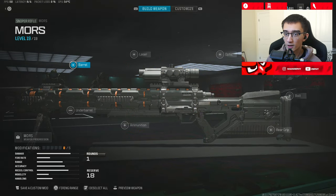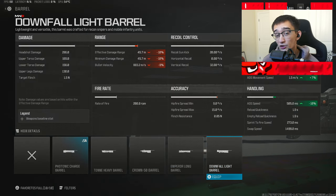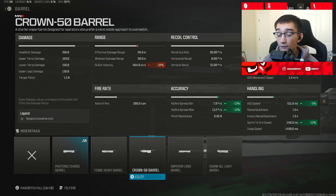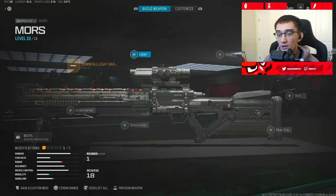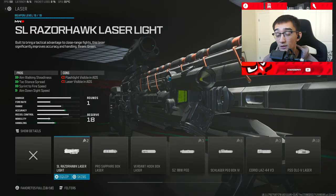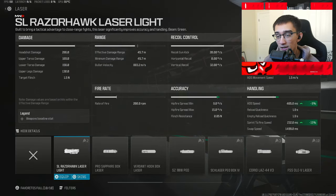First and foremost, we're going to cover the fastest ADS class setup. We're going to go through this very quickly, so make sure you listen carefully. The first attachment you're going to run is the Downfall Light Barrel. If you want to rock the Crown 50 Barrel, you can — if you want that increase on movement and sprint-to-fire speed. But for the best ADS, Downfall is the move. Moving on to the laser, your second attachment, is going to be the Razerhawk Laser Light. This will increase your ADS speed and sprint-to-fire speed.